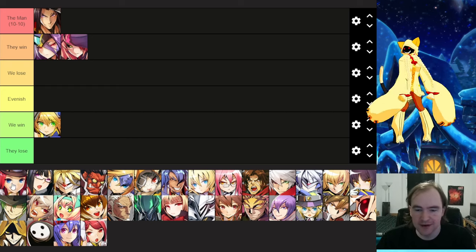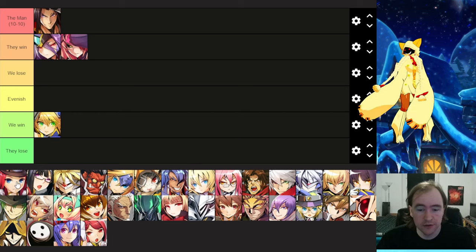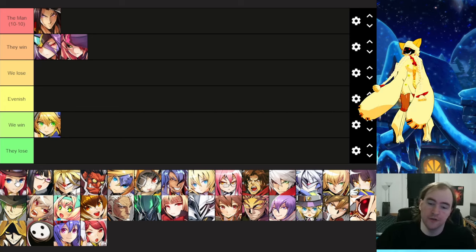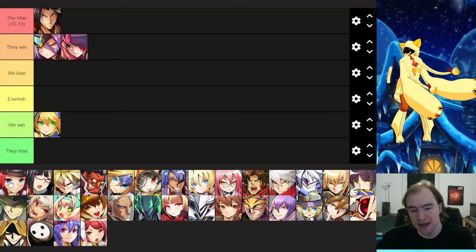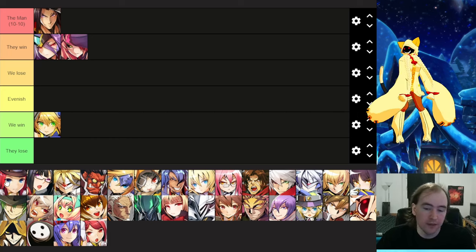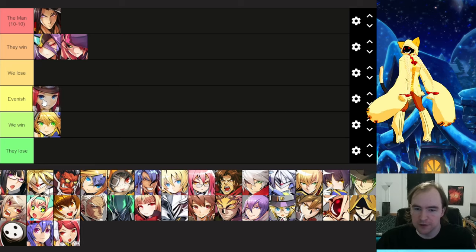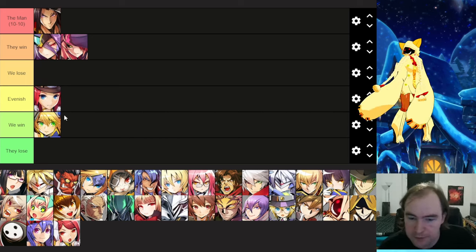Next up, Tsubaki — another character I don't know that much about. I've played against Gura, who I believe is our strongest Tsubaki player in Europe, and Gura cooked me of course, but it didn't feel one-sided at all. What won them the round was overdriving into Elvritra. All in all I think she has okayish pokes, she has to build meter for her really good stuff, and that forces us to go in and not play super defensively. I don't think she outpokes us, so I'm torn between evenish and we win — I'm gonna put her into evenish right now, but I can definitely see us winning the matchup very well.